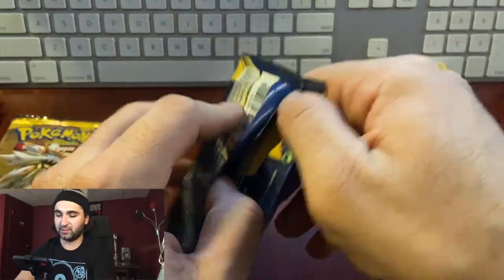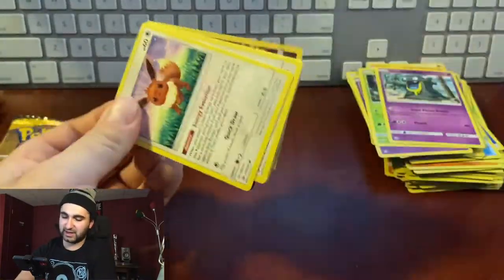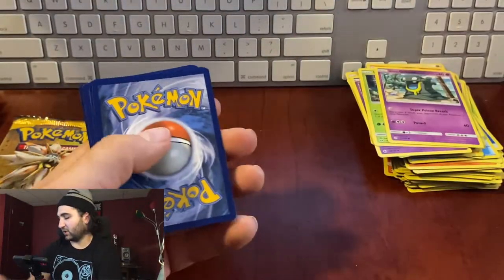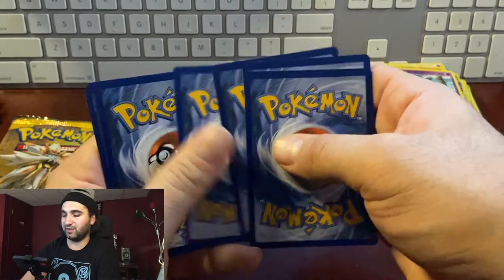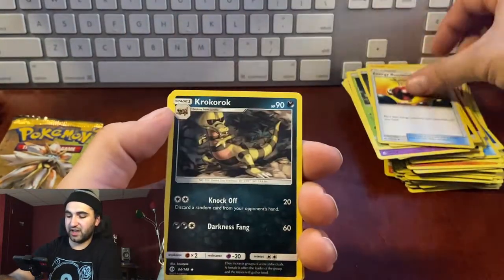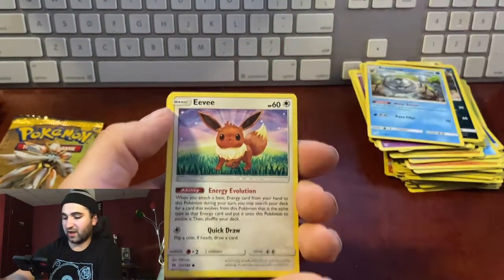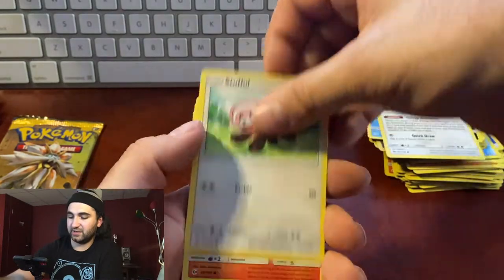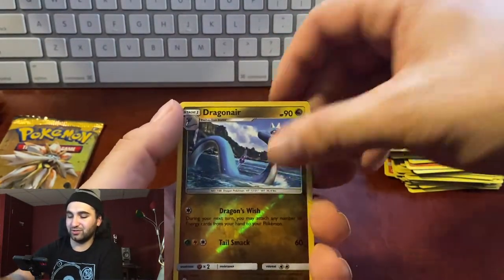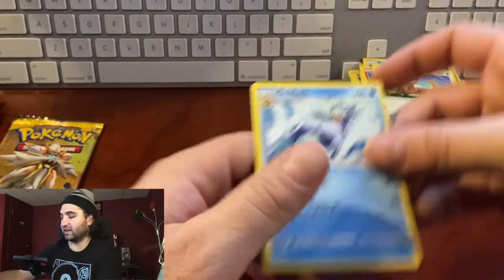We've got three GX cards — let's get at least six! Pack twenty-four, 18 minutes in: energy, Energy Retrieval, Croconaw — the old Crocoroak — Araquanid, Eevee, Stufful, Litten, Torkoal, Yungoos, reverse hollow Dragonair, non-hollow Golduck.